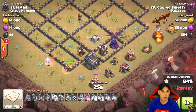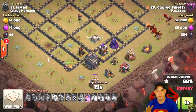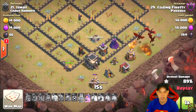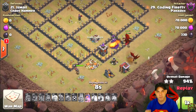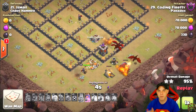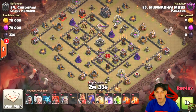Again, some form of dragon army works great on bases where air defenses are grouped up like on this base. You don't necessarily have to queen walk — there are other videos on the channel on how to address bases with grouped air defenses and three-star them with dragons. Coming in at number four: the DragLoon army.